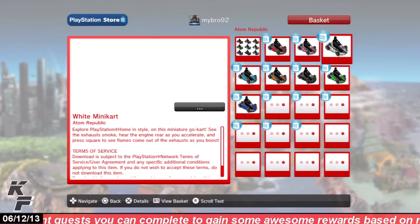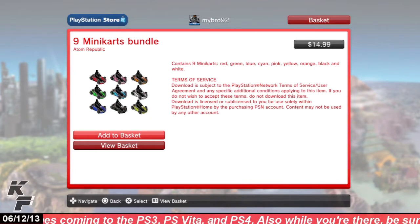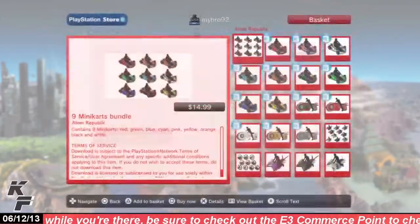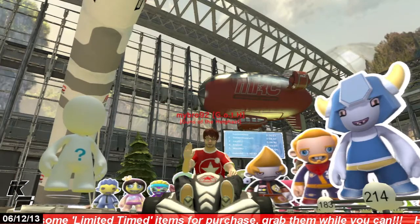You will find all nine of these minicarts at the price of $3.99 each. If you're looking to save a few dollars, there is a bundle which includes all nine of the minicarts available at the price of $14.99. I hope you all enjoyed this quick look at Atom Republic's minicart locomotion items, and I'll see you all next time — peace!